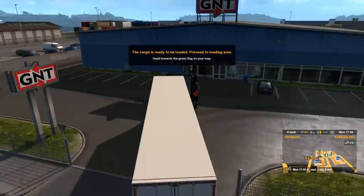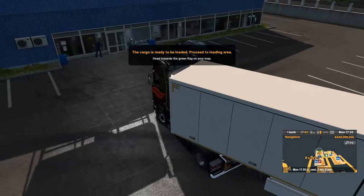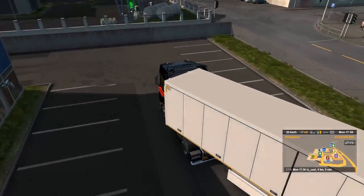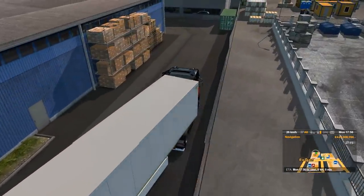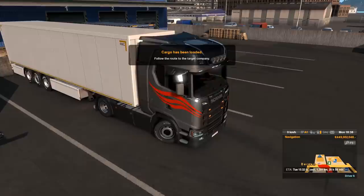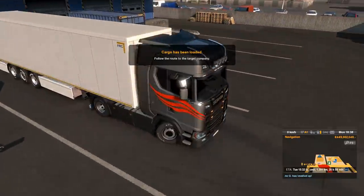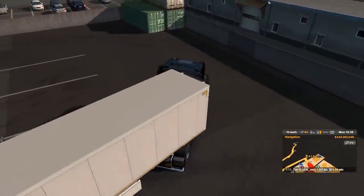You will drive to the collection point and connect your trailer as you would with any normal job. The only difference is that you'll now need to park your trailer up in order for the cargo to be loaded. I was hoping for a loading animation, but SCS have stuck to their tried and tested method — it's almost instantaneous, just a progress bar, and once it's loaded, away you go. Owning a trailer will earn you a little bit more money per delivery because you are using your own trailer.